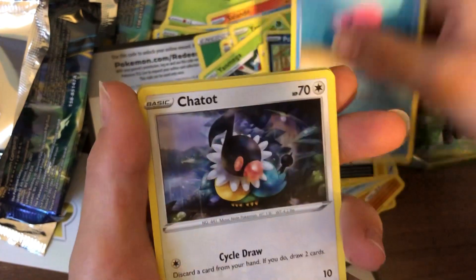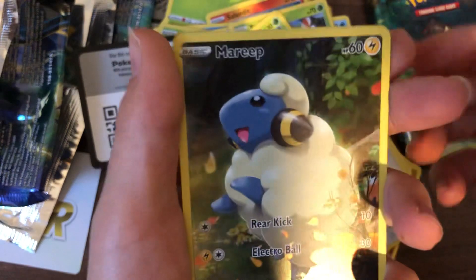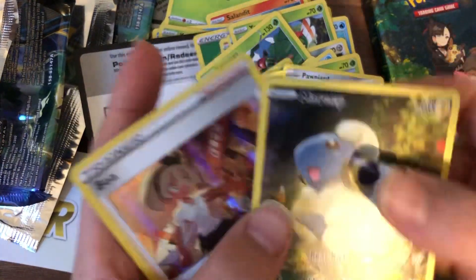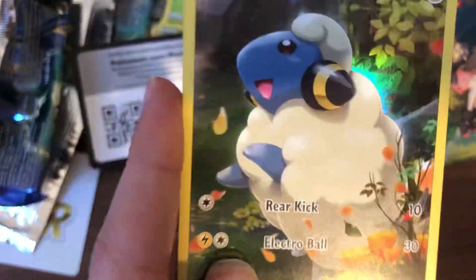Luvdisc, Yanmega, Poipole, Marnie Trainer Gallery — Galarian Gallery — and a Beedrill Holo! That's pretty cool. I've already got that Marnie but that is a cool Trainer Gallery card and a Beedrill Holo.